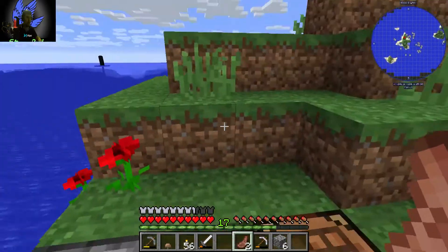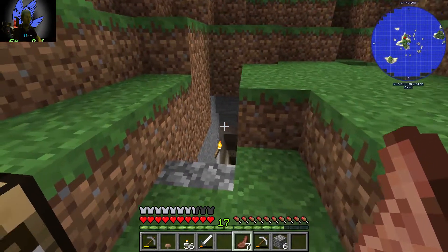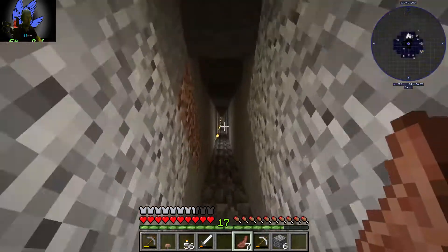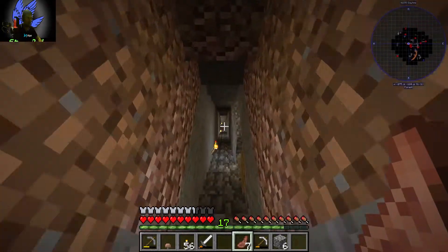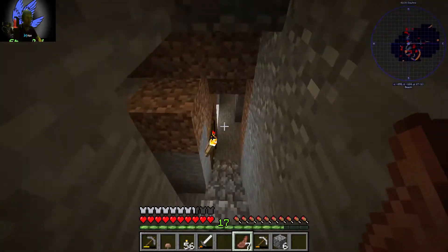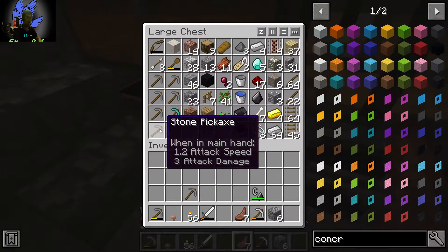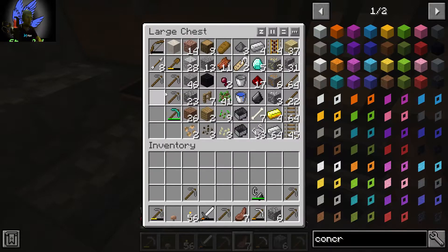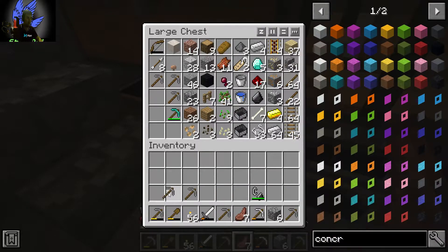Let's top up the food first and go down and do some strip mining. This might get a wee bit boring but it's necessary. Let's go down, get our pickaxes, and start strip mining - strip searching and strip mining are two completely different things! Let's get these and swap this here.